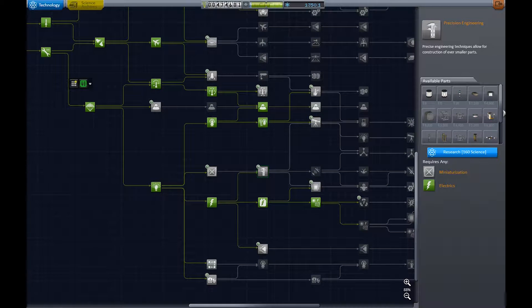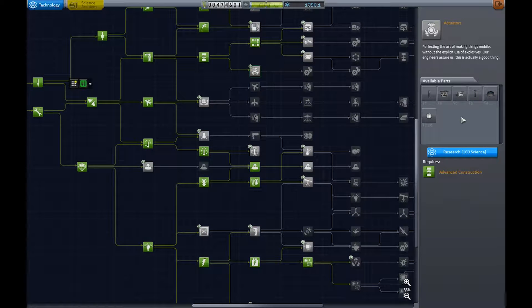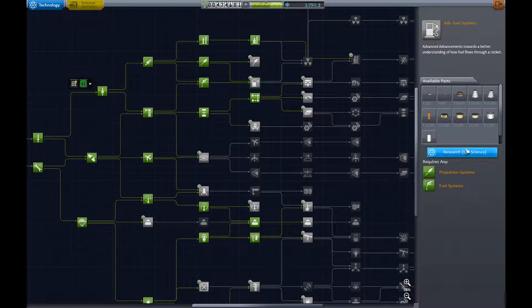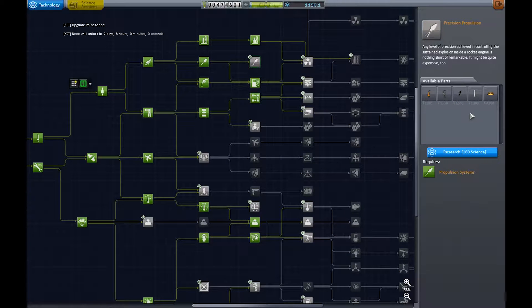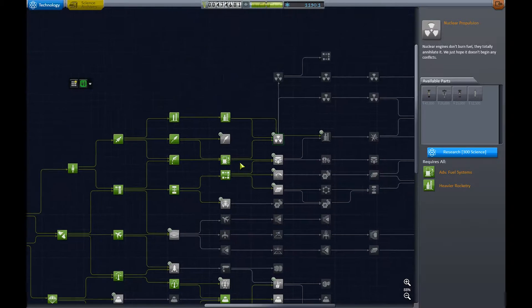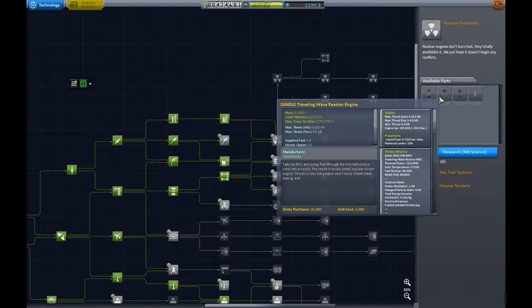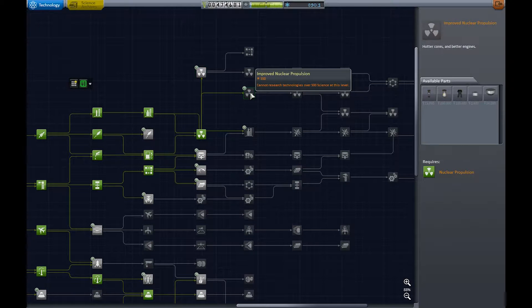Let's see what to spend the science on. Precision engineering — don't need that. Aerodynamics — not yet, I'm not ready to fly planes. Advanced Field Systems of course — RCS tanks and connector ports, good. Nuclear propulsion looks good and gets me on the way to nuclear reactors, which is awesome.